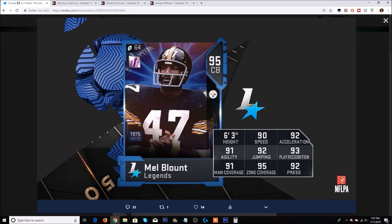Mel Blunt has 90 speed, 92 acceleration, 91 agility, 92 jump, 93 play recognition, 92 press, 95 zone, and 91 man. He is 6'3", which is very nice. He will probably have better block shed than any cornerback in the game, pretty good hit power, and good tackling. The only problem is his coverage stats and his speed make him really bad in coverage.